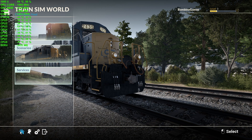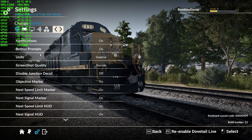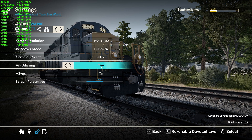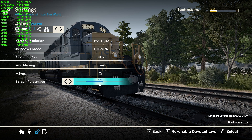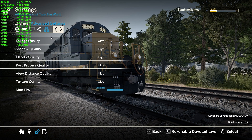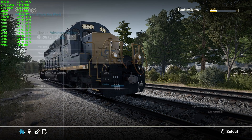Hey guys, back with another video. This time I'm checking out my EVGA 1080 Ti SC2 card running Train Sim World. I want to show you some frame rates and utilization. I've got everything configured at full screen 1080p Ultra, TAA, V-sync off, screen percentage at 100. For advanced settings, I've got everything pegged at maximum. Shadow quality, effect quality, and FPS are all at the highest settings.